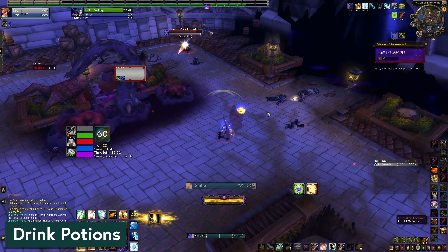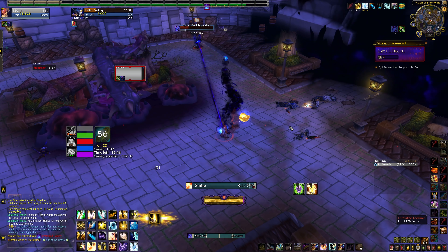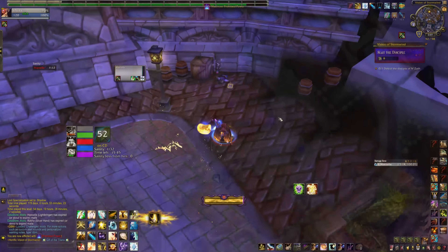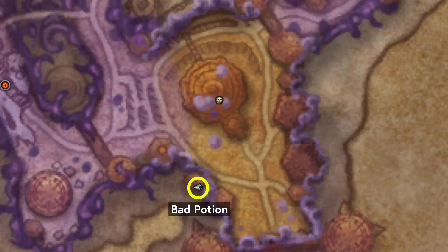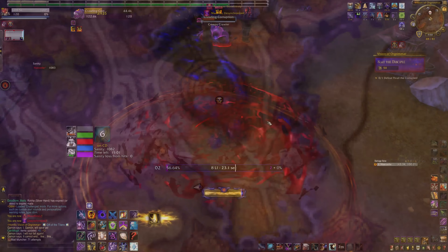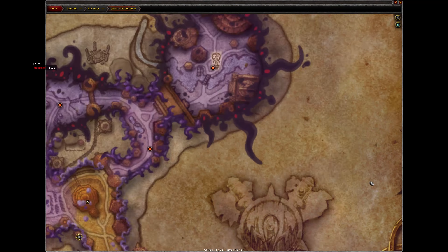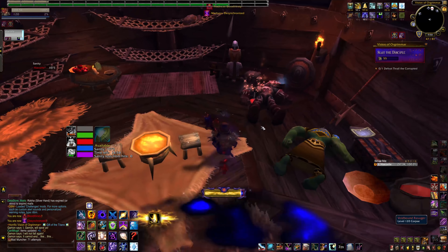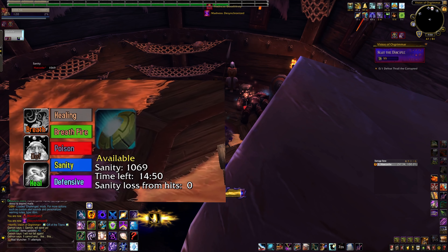Speaking of buffs, next we have potions. These are useful and there is a very easy way to know which one is which. In Stormwind, you'll see a dead guy and the potion next to him is the bad one that drains 100 sanity. In Orgrimmar, the bad potion is next to a dead guy in a hut. Using the WeakAura I'll link below, you can keep track of which potions are which — find the bad potion, click that color on the WeakAura to label them, and now you know which ones are which.